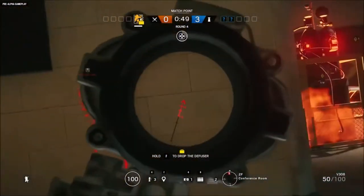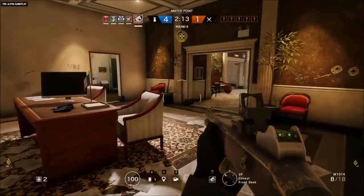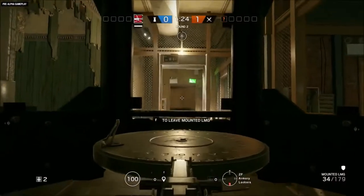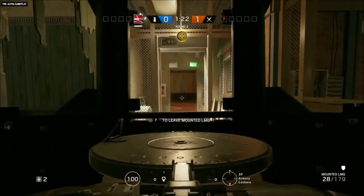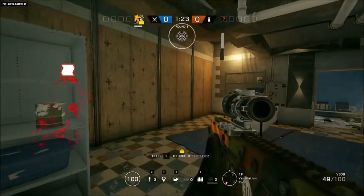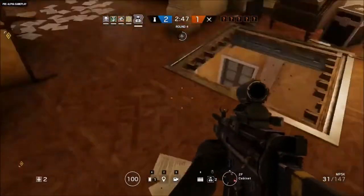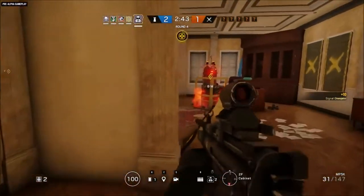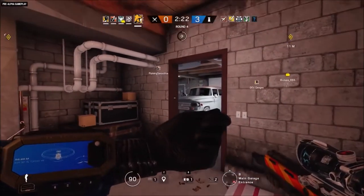The easiest way for you defenders to avoid getting tagged by the scan is to simply not move your feet. You can rotate in place, aim down sights, fire your weapon, and even change stance without being detected, but the second you move your feet, you're tagged. Mute jammers will disrupt the scan, so you can freely move as long as you're inside the jamming radius, but the moment you leave, you're tagged.